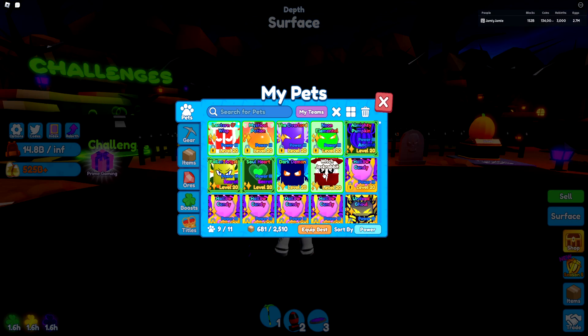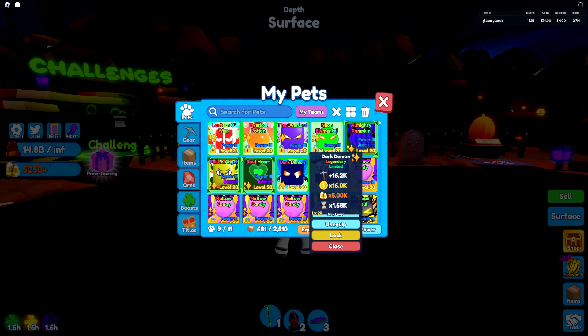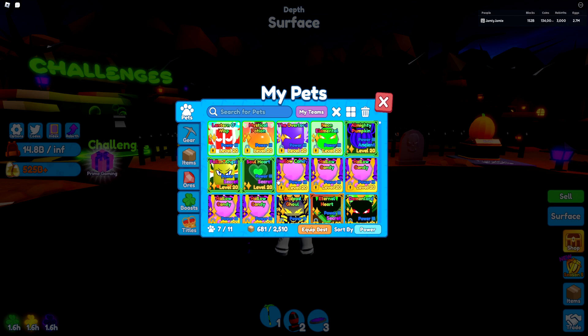Let's go level them up and see how the stats look. I've leveled all of them up and gave them Power 3. I also leveled up the other pets you can get from the mining pass. The Witch Jackrabbit is the common — its stats are obviously pretty bad but for a beginner pet it doesn't seem too bad, with a little bit of candy con multiplier. For the Dark Demon, the legendary and only legendary in the pass, the stats are pretty insane for just a legendary, definitely worth getting.